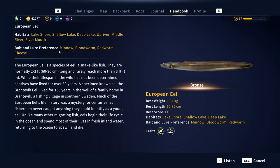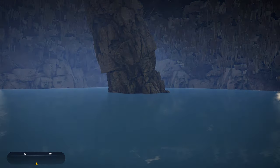The European eel is a species of eel — a snake-like fish, normally two to three feet long, rarely reaching more than three feet. While their lifespan in the wild has not been determined, captives have lived for over 80 years. A specimen known as the Brandtevik eel lived for 155 years in the well of a family home in Brandtevik, a fishing village in southern Sweden. Unlike many migrating fish, eels begin their life cycle in the ocean and spend most of their lives in fresh inland water, returning to the ocean to spawn and die.